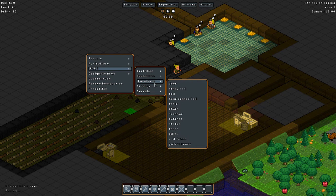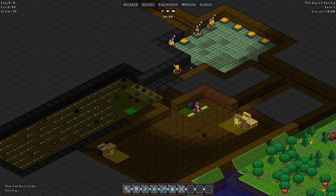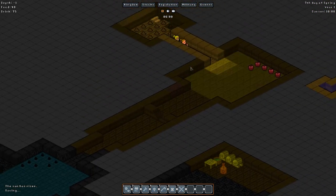Furniture, cabinet, torch, statue. What is a statue gonna do? Probably raises people's room worth or something, because I know that's something you can do.